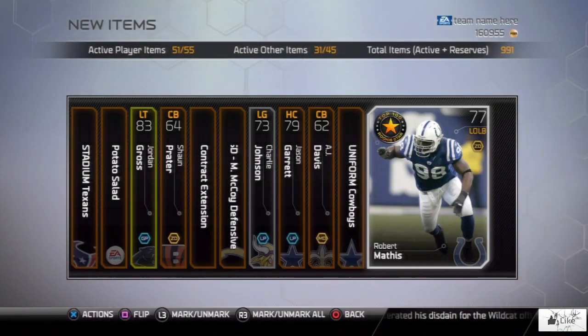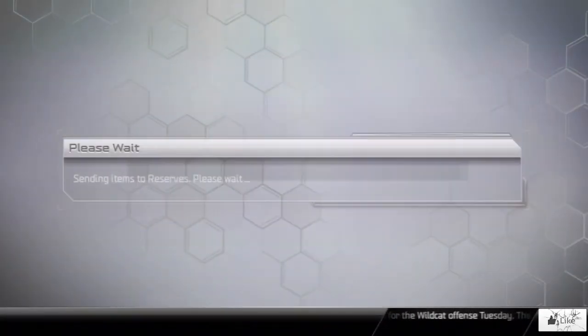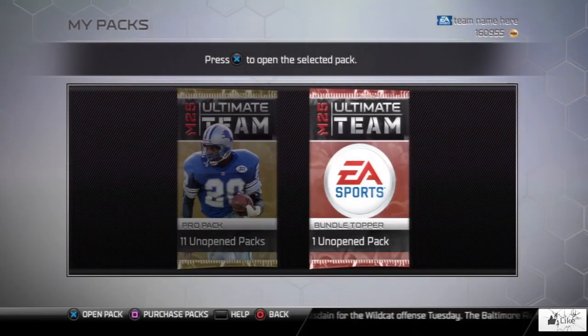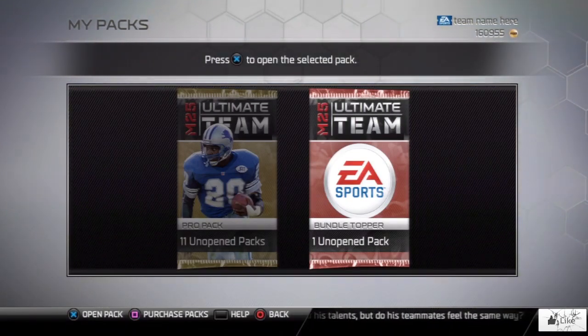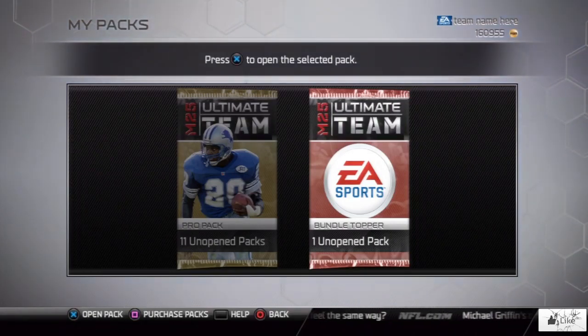Now we're going to open our bundle topper and end the video. I really don't know what to expect — it's probably a Road to the Playoffs card. The highest overall card in my active lineup right now is a 92, so give me something higher than 92, Ultimate Team — let's go!